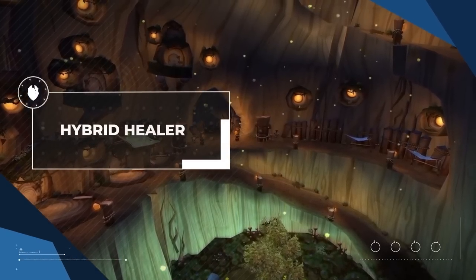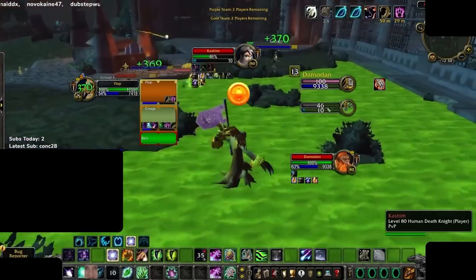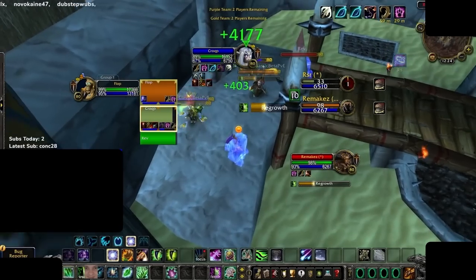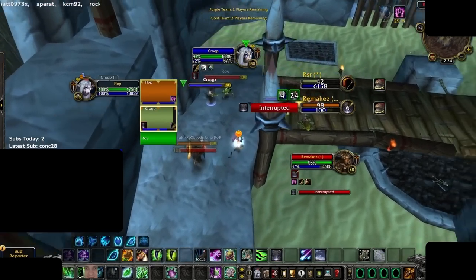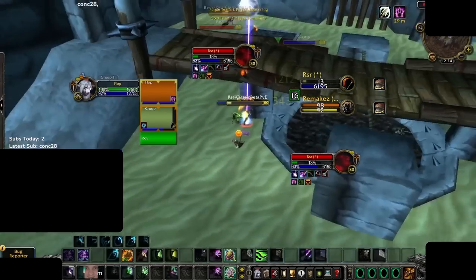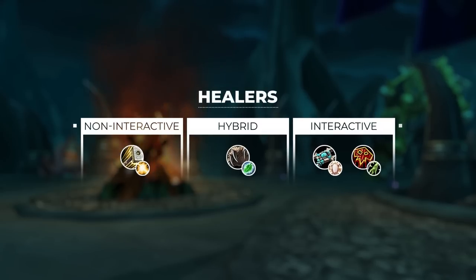Finally, we have our last arena viable healer: Resto Druid. Druids represent a middle ground between aggressive and passive playstyles. There are times where Druids want to be pushed in with their team, supporting with kills by cross-CCing multiple targets. Their support with control is unmatched. But unlike more modern versions of WoW, Resto Druids are super squishy and really unforgiving if they ever fall behind — there is no Overgrowth in Wrath Classic. If you fall behind on healing, you have to spend five globals getting back to where you started. This means Druids have to be more flexible, recognizing when it's worth it to push in and being willing to fall back when needed.